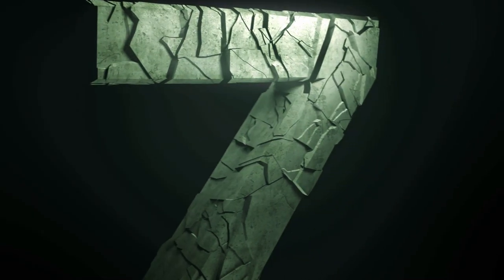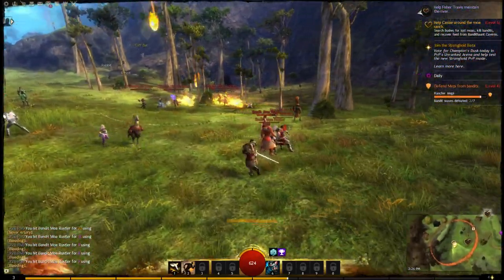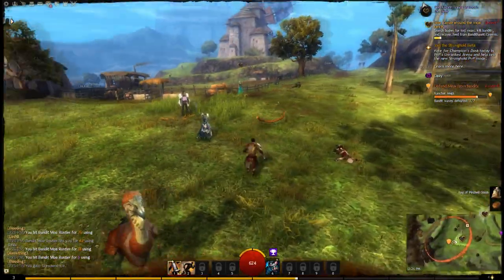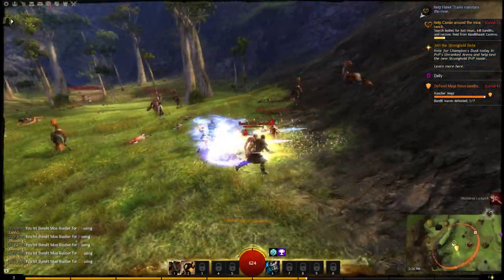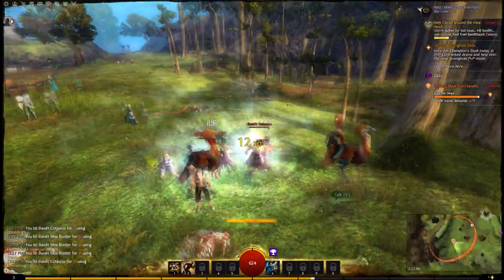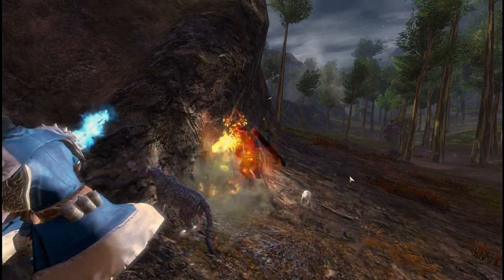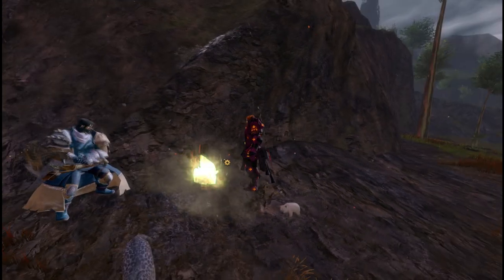Tip number 7: you don't have to worry about other players competing for resources — everything is cooperative in open-world PvE. In dynamic events, every time you defeat a monster together you get a full share of the experience points and your own personal loot. Nobody is stealing kills from anyone else and everyone gets credit. Whenever you see another player fighting a creature, give it a couple of hits — you'll get XP and loot too. The same applies to resource nodes: it's not first come, first served. Everyone can get hits on any mining, wood, or herb node.